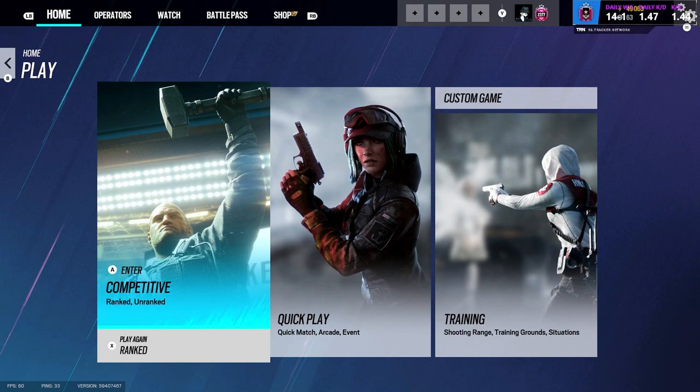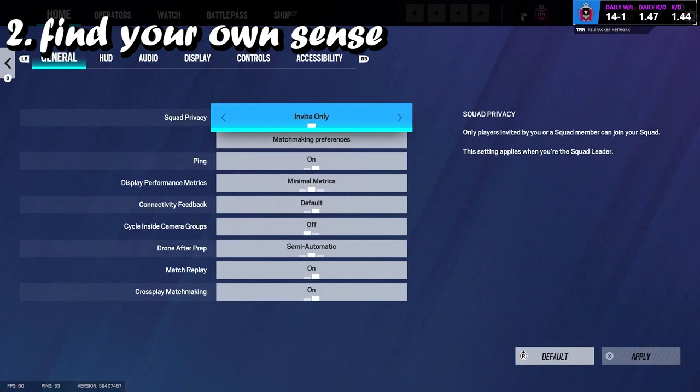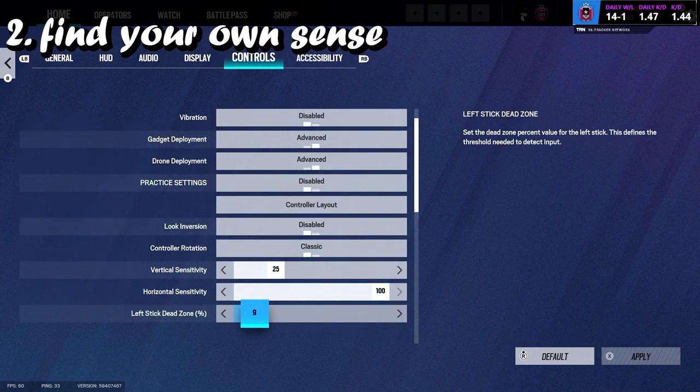The second one is find your own sense. Don't get me wrong, there's nothing wrong with copying people's sensitivity if their sense is still in the same bracket. So if you're a low sense player, look for people that have low sense and copy their sense. If you're a high sense player, copy a high sense player. Don't just copy someone else's sense because they are really good at the game, or because they did better than you.